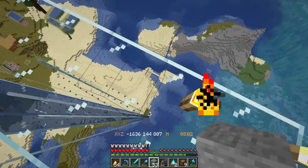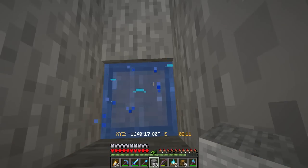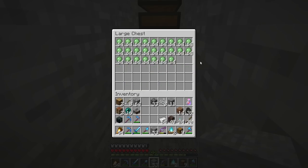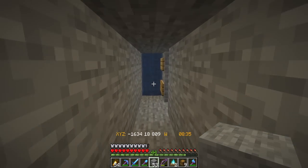A few moments later — after a night of AFKing, let's see how our slime farm's done. As we head down here, fingers crossed, we have slime. We've got a good, good amount of slime, and this should be everything that we need. That is absolutely fantastic. Exactly what we needed.